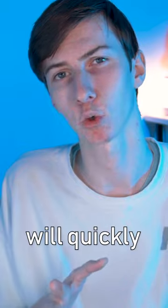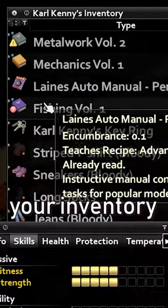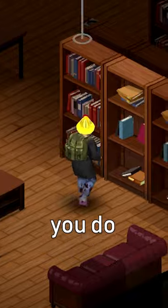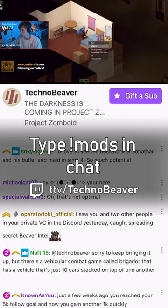Lastly, the Has-Been-Read mod will quickly mark books that you have or haven't read in your inventory so that you can quickly sort them, discard the ones you don't need anymore, and loot the ones that you do. For a full list of mods that I use, type !mods in my Twitch chat.